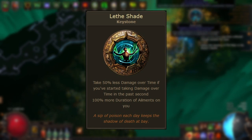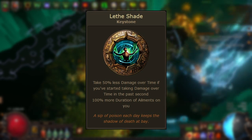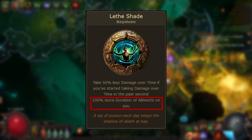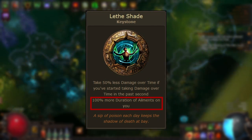This keystone was added to the passive tree to provide some defensive options for right-side builds against damage over time, as these builds often lack access to stats like regeneration. Let's take a look at the downside of Lethe Shade first: 100% more duration of ailments on you.